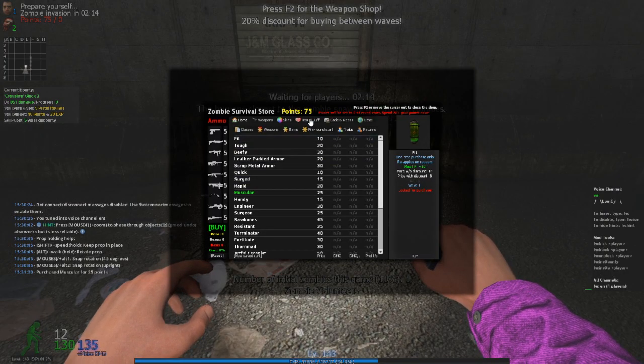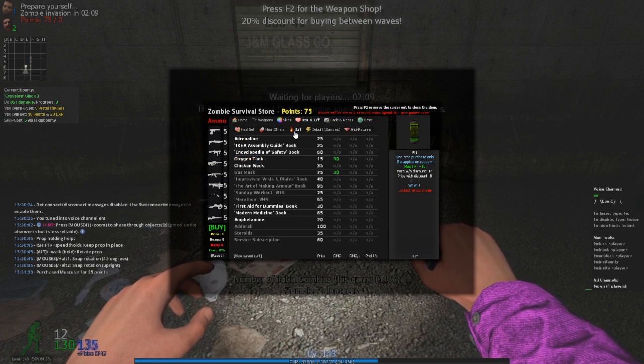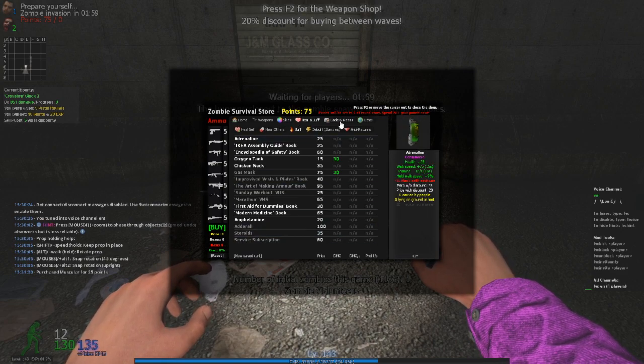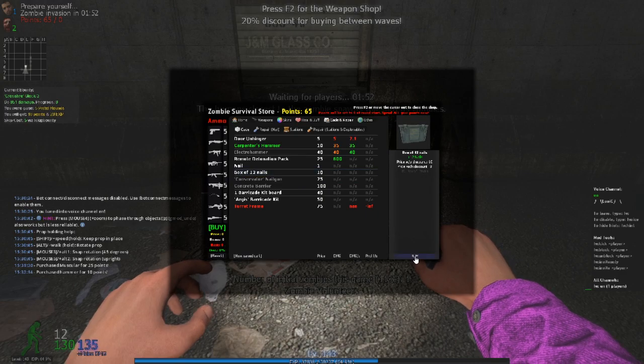So if that is the case, you need to go to heal and buff, then to buff again — click on buff I mean. And then over here you can look down and click on steroids. You can buy this; it does basically the same as muscular does. Anyways, I'm going to go to cading and buy a carbonless hammer and a bunch of nails for the purpose of this video.